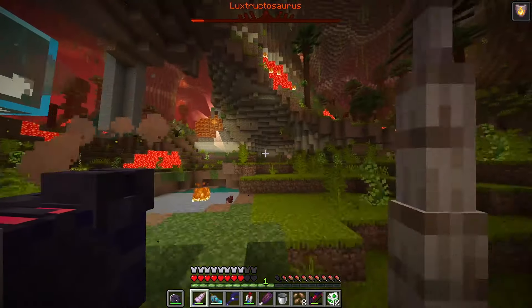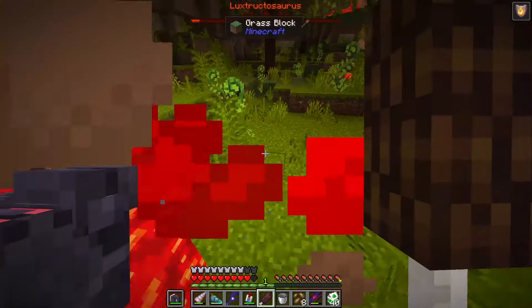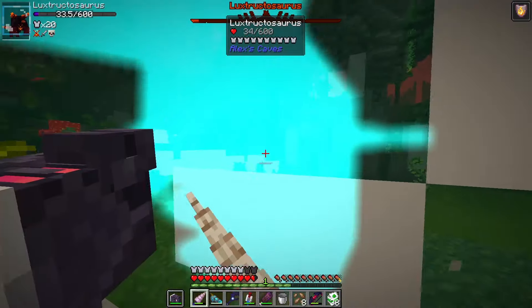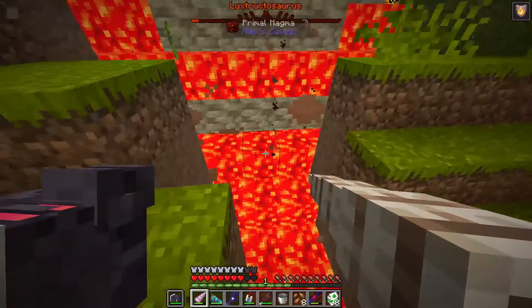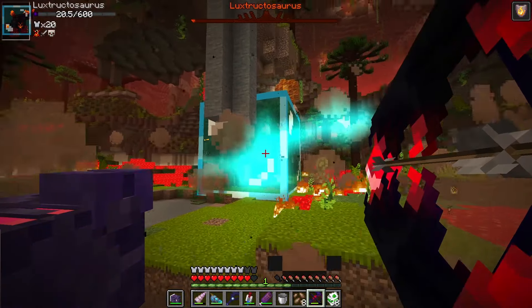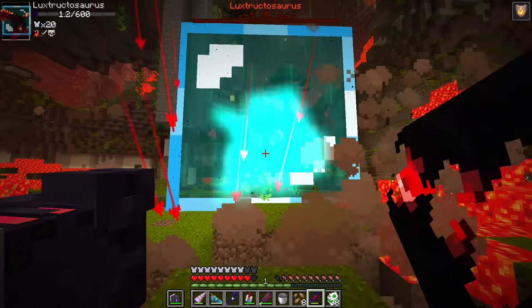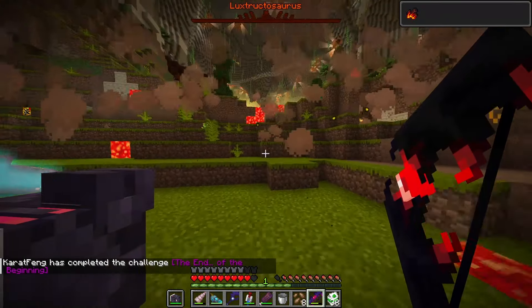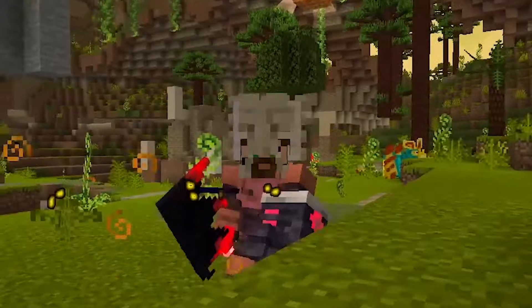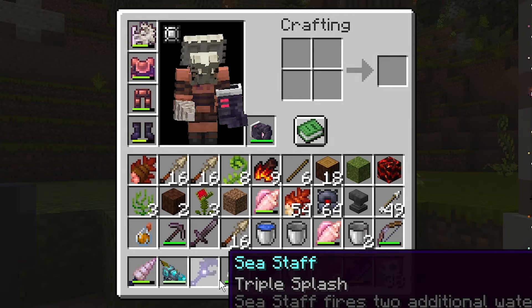It is almost dead. It can't heal because of the gamma ray. I want to try to stun it — I don't think it's possible, but I want to try. I'm going to wait to be full health and see if I can stun this thing. It stomped the ground and now we need to kill it fast — we don't have much time. Don't jump. What a weird fight. I don't know if I'm undergeared, because this is Protection 4. We are fully enchanted on all the tools from Alex's Caves, and it fell really hard.